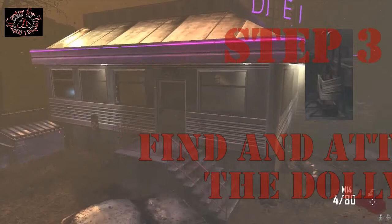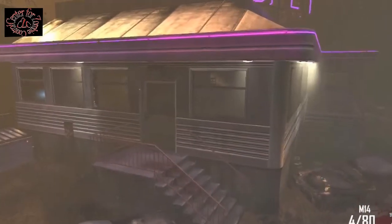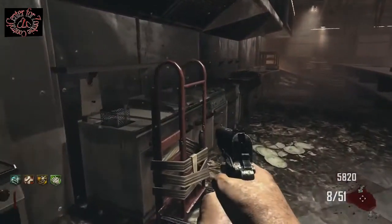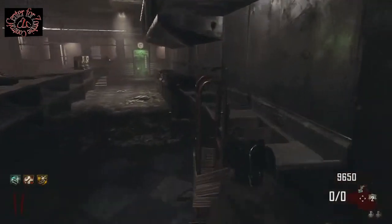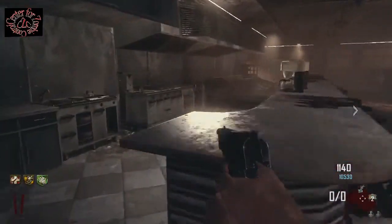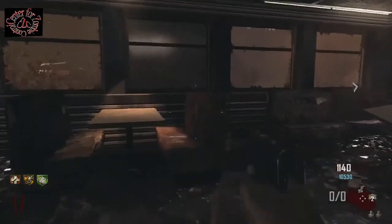Next we'll find the dolly. It can be found in the actual diner, and there are three possible locations. The first possible location is on your left as you go in through the side door — it's sitting right by a fryer. The second possible location is against that same wall in front of the sink. For the final possible dolly location, we'll go in again through the side door and to the far end of the diner beside a seat.